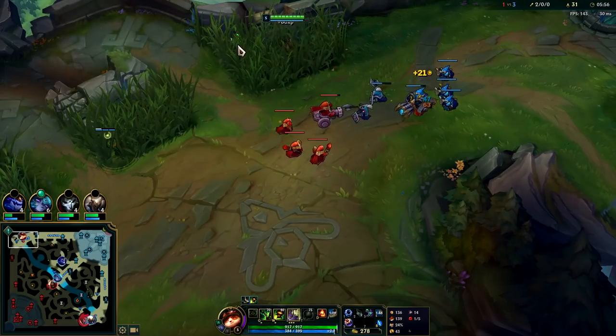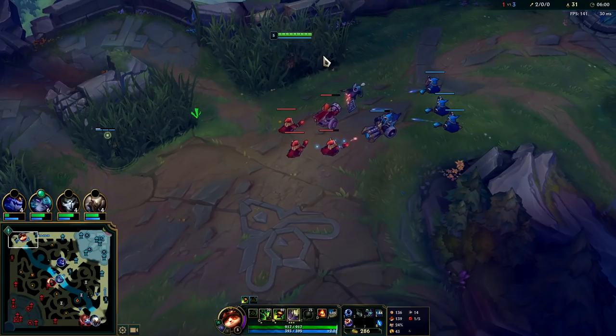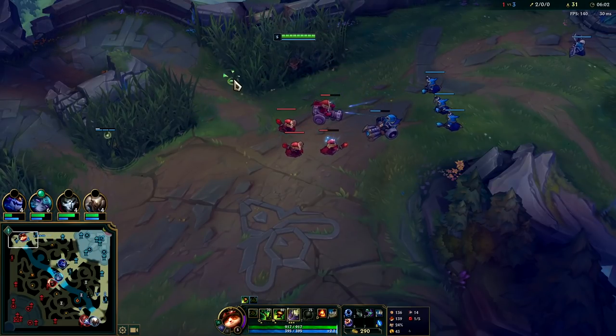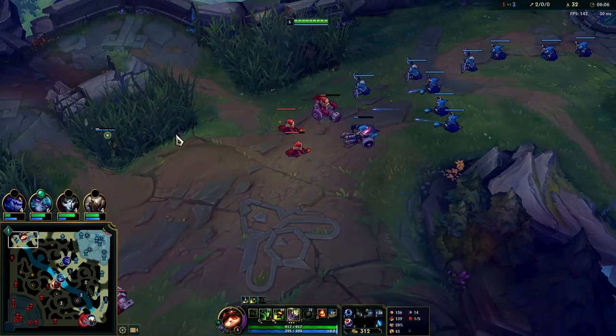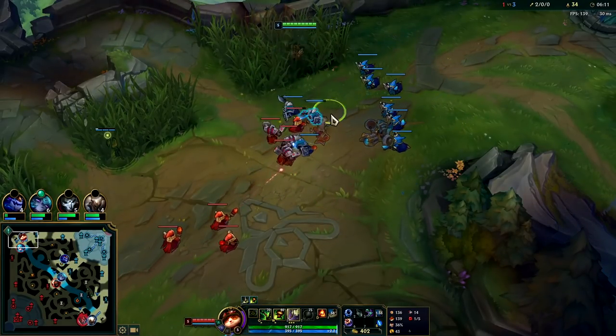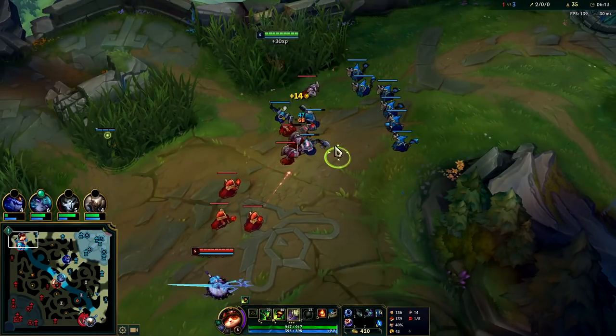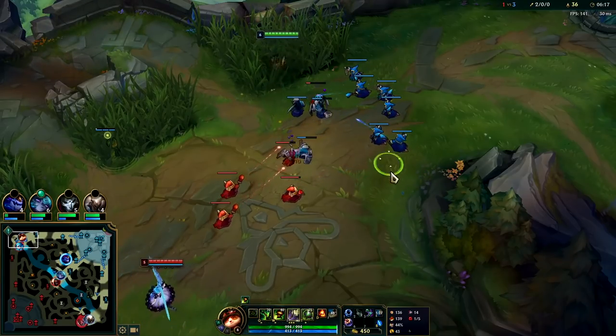Your worst matchups on Teemo are going to be mage top laners like Malzahar and Annie. Range top laners like Vayne and Quinn you can play against because you can blind off their autos. Jax, Tryndamere — all those are skill matchups. Even though they are auto-based they have damage to put you in difficult positions, especially depending on how patient they are or how good their jungler is.